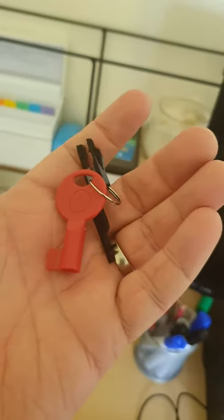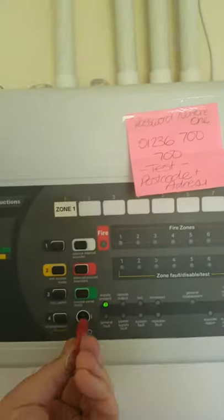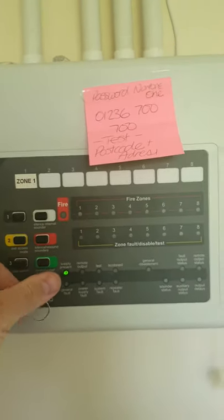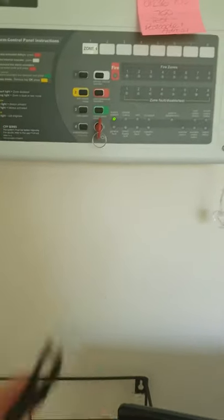You'll need two things to do the test. You'll need these two keys, which we kept in the drawer. The first key is for the box — just put it in there. And the second key is to reset and set off the call point.